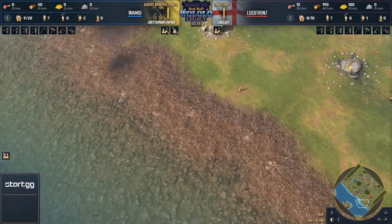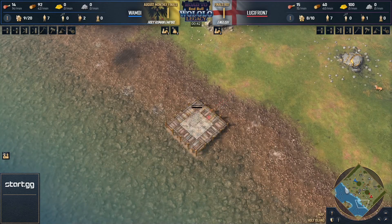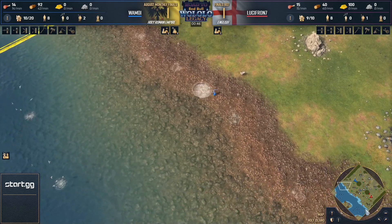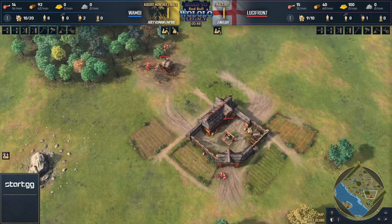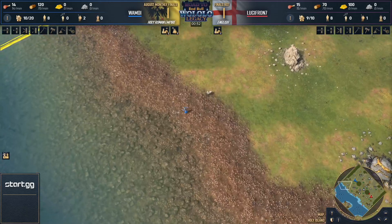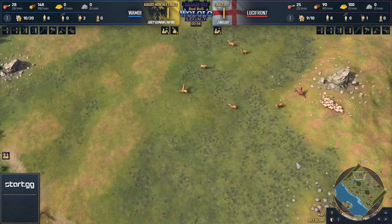Holy Island is the map that we've got today. A definite fan favorite and a favorite of mine — I love this map, I love the way that it plays. For me personally, I like Kawasan and I like this map. These two have got to be my favorites. It feels like there's just non-stop action on these maps.